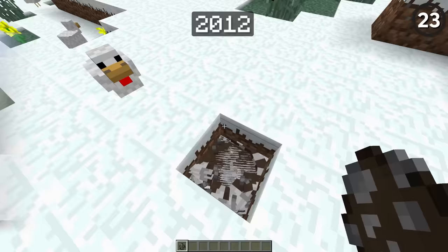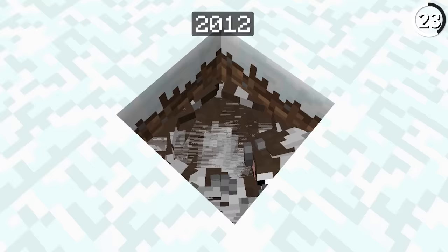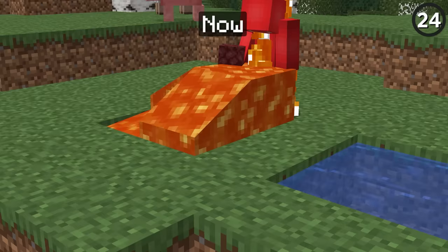Back in 1.3, you could fit up to 60 cows in a single hole, but now, thanks to entity cramming, that maxes out at 24 — which is a shame when you're trying to make an efficient farm, but it's definitely a lot more humane.